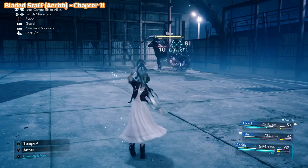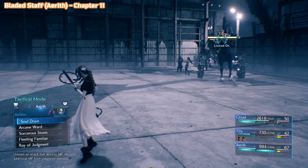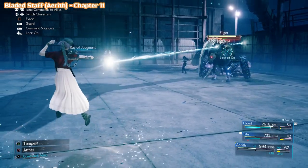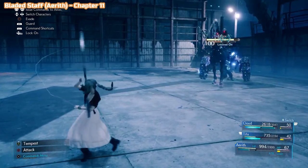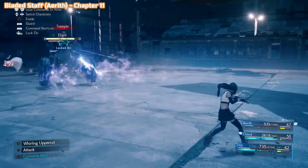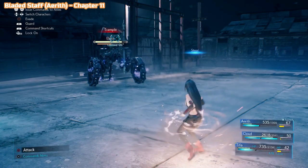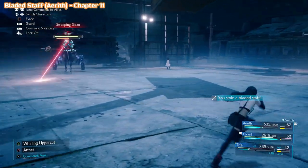Still in chapter 11, but this one is a bit more complicated. You need the Steal materia, which allows you to steal things from enemies. If you don't have it, you get it from Chadley after you've finished the first nine battle intels — he'll have it for sale. If you don't have it, you'll have to come back to this chapter and redo it. This is the final boss of chapter 11: Eligor. Essentially, just use Steal — it doesn't matter who you have using it. Keep trying over and over again and eventually you will grab it from him.